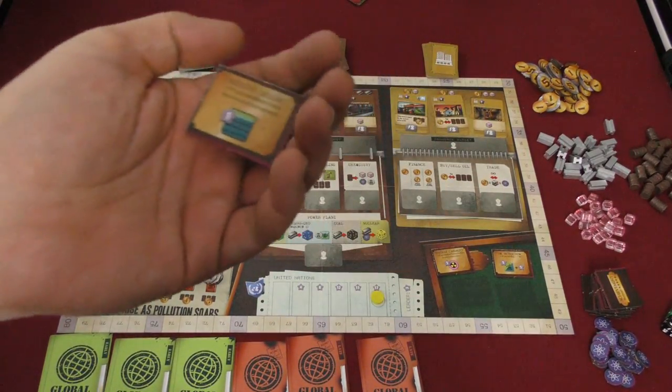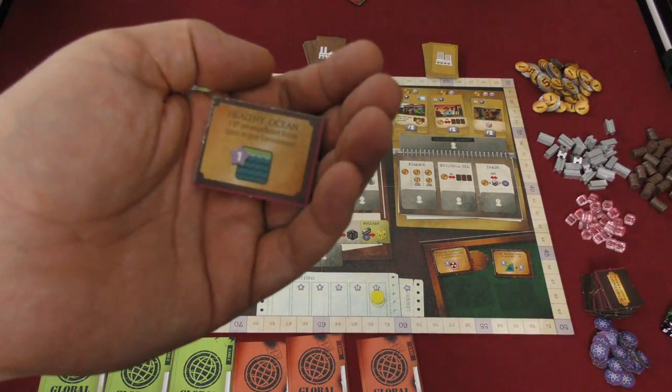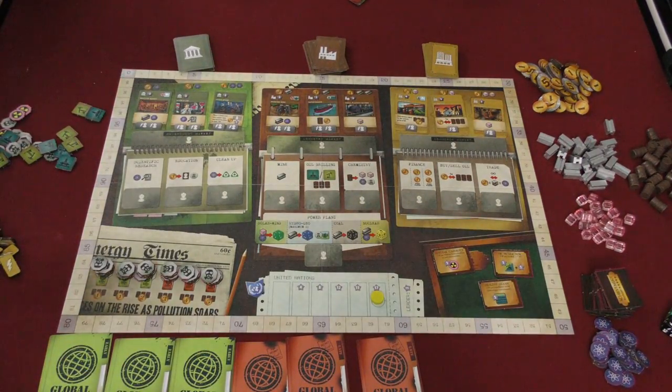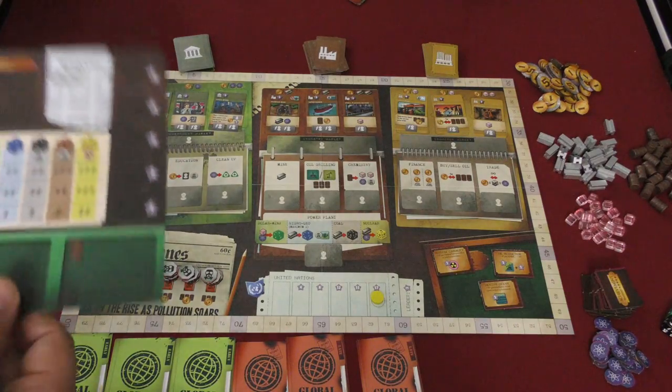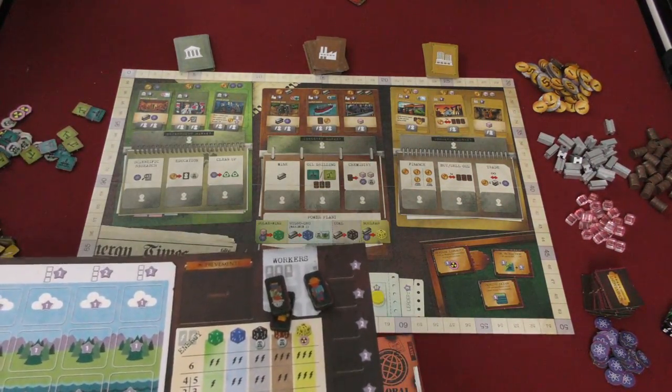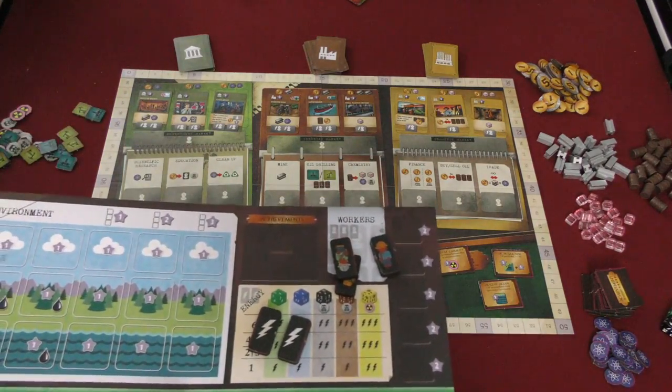One achievement tile gives one point for each nuclear contamination in your environment; another gives an extra point for each unpolluted ocean space. Players are going to start with some workers — usually three, but four if their country allows it. Their workers are placed on their board, and they also start with a couple of energy placed on their board.